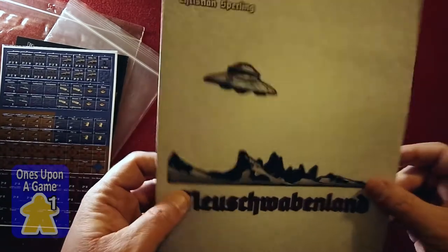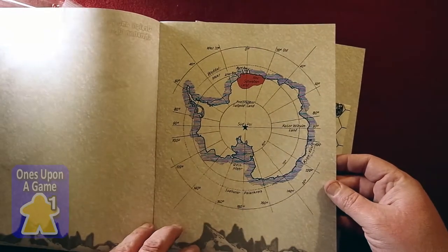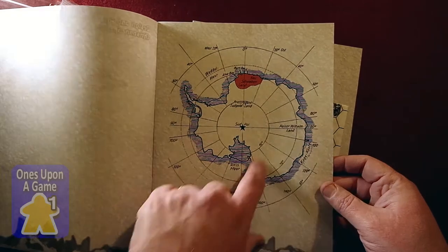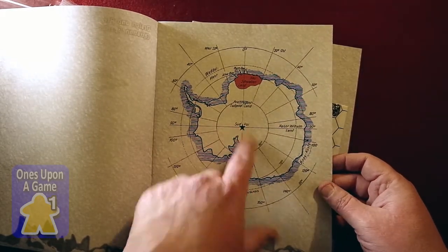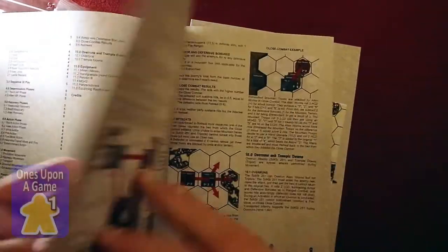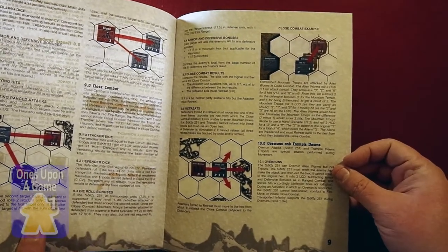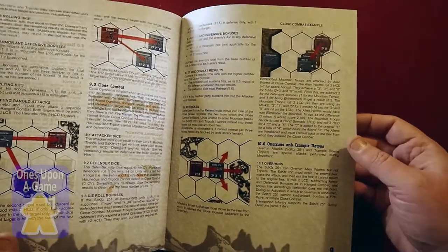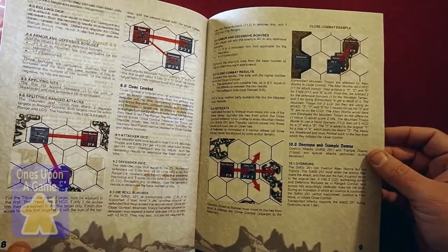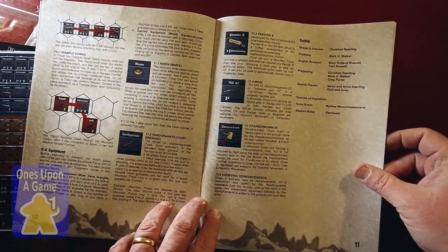And then we've got the Neuschwabenland — probably saying that incorrectly in spite of my two years of German. It's great art though, very cool. Got the... oh, this is the North Pole and the South Pole — obviously the South Pole. This is the Südpol, which is South. I remember that from German class. Rules: about eleven pages, reasonably large print, good pictures. I don't know too much about this one, except like I said it's aliens versus the Nazis. I guess the Nazis are looking for some occult artifacts in the South Pole and unearth some aliens — so they wipe each other out.